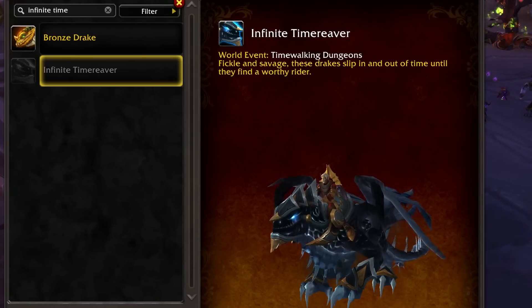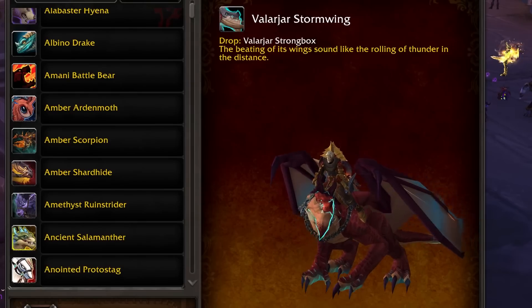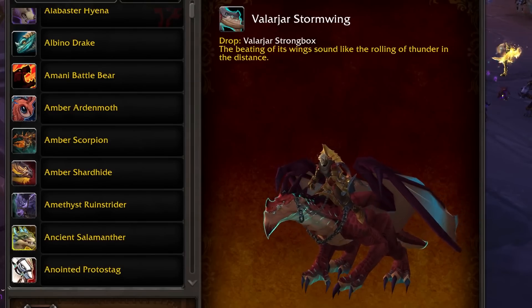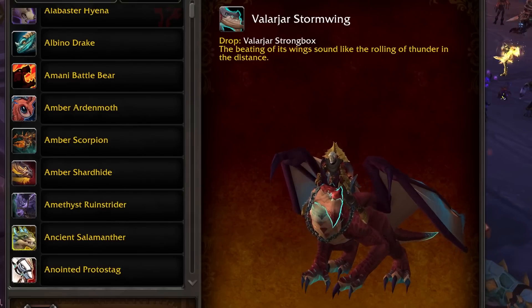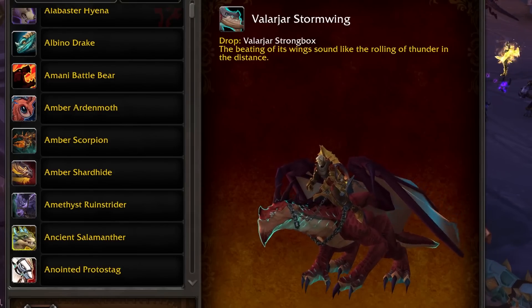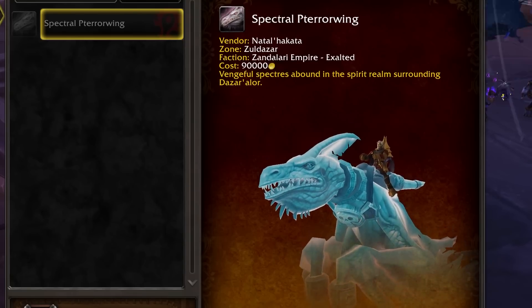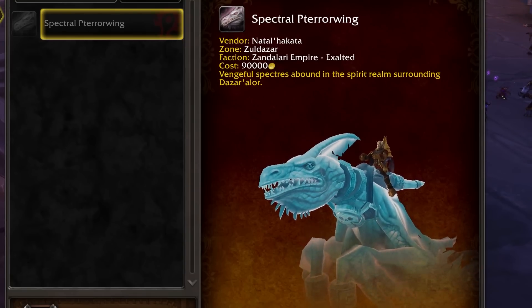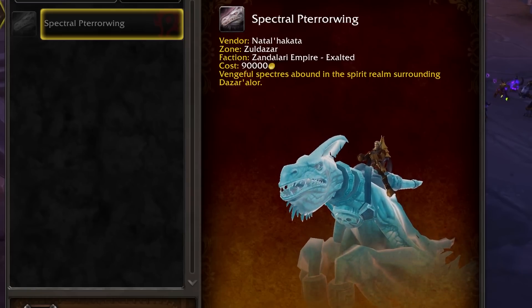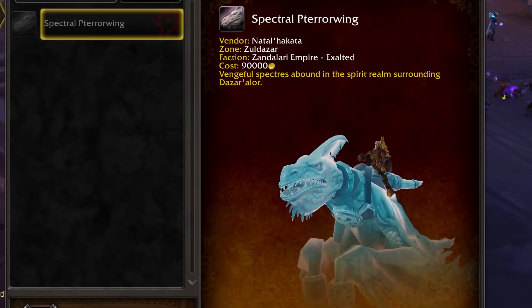The Corrupted Dreadwing is one of the coolest-looking raven-type mounts but is a grind — you need to be at least Friendly with the Order of the Awakened and possess a bunch of Apexis Crystals. The Valarjar Stormwing is kind of a pain to farm; you need to get Paragon Boxes from the Valarjar. On a side note, the PvP versions of these mounts will also be available for Dragonriding. The Spectral Terrorwing costs 90,000 gold and requires Exalted with the Zandalari Empire, though it's uncertain the Alliance equivalent will be available for Dragonriding.